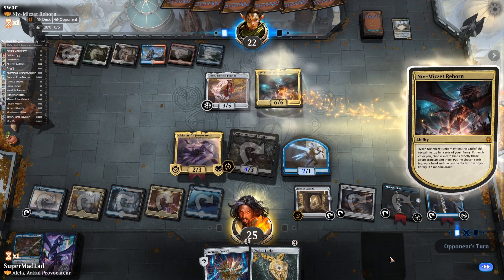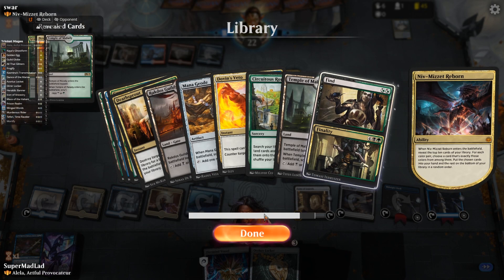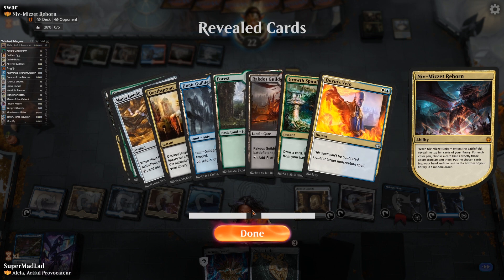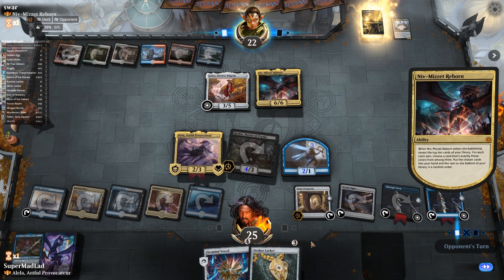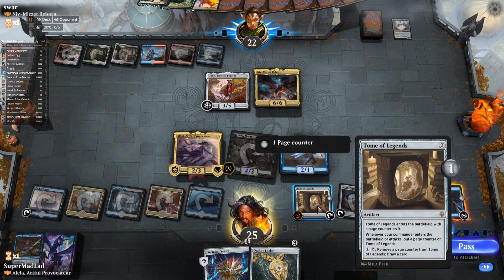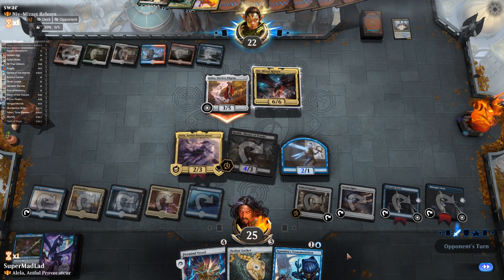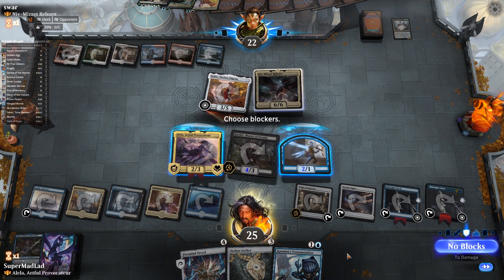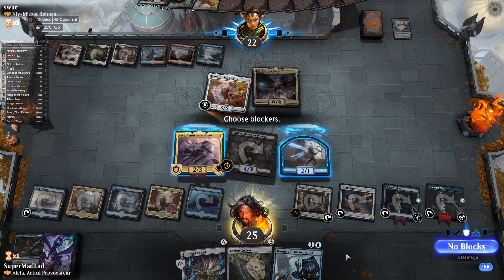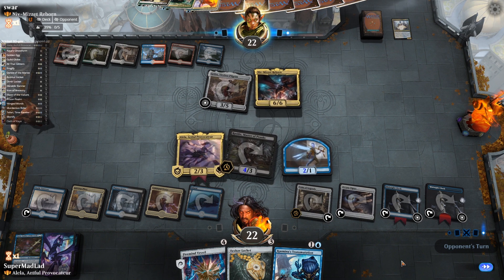Here comes Niv-Mizzet. Alela has deathtouch so I might block with her. We draw three cards — a Simic, Azorius, and Golgari hit. I'm going to take the Finality. We play into their Finality to make them use it. Kazimir's Transmutation — I'll use that on Golos perhaps so they can't reactivate it. Discarding to hand size. They didn't make their land drop this turn — they've got a counter and a Growth Spiral but no lands in hand. Both a bit of good and bad. Alela is going to cost six next turn when she inevitably dies.